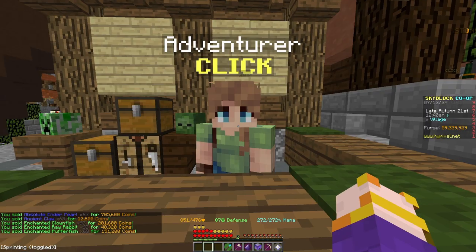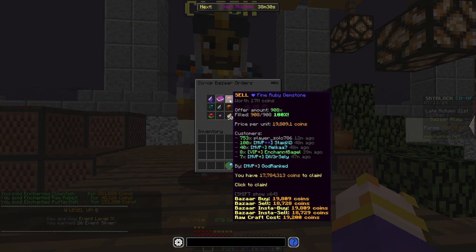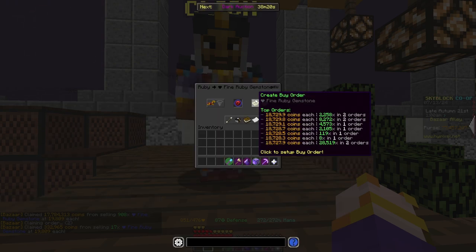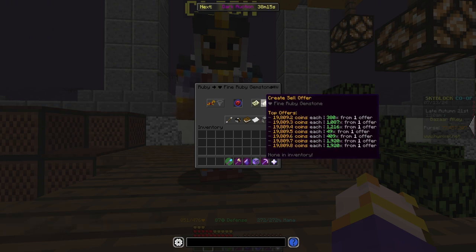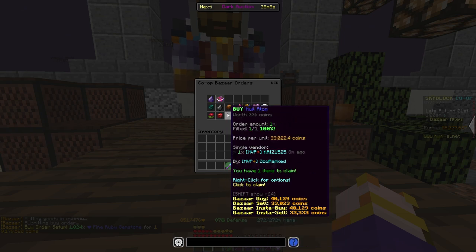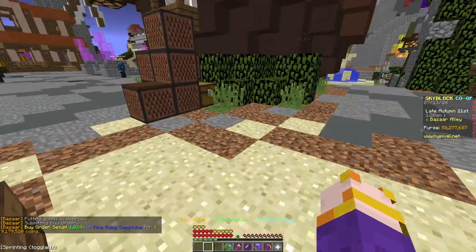One flip I really wanted to mention that's not an NPC flip is Ruby Gemstones. I've been doing this for a while and it's really really nice. You buy them for 18.7K and sell them for 19.8K — a really good difference. If you buy like a thousand of these, you're looking at around a million coins profit somewhere around there.